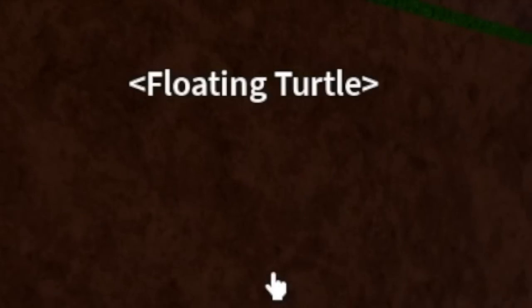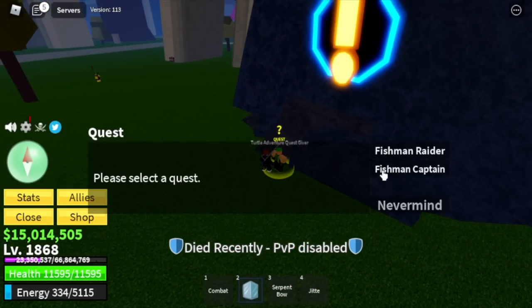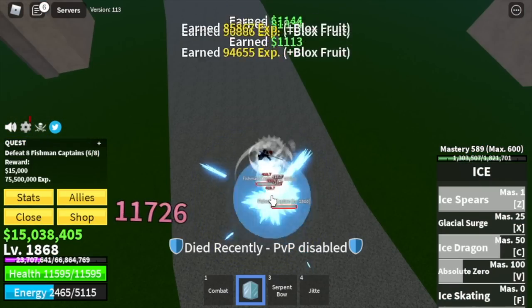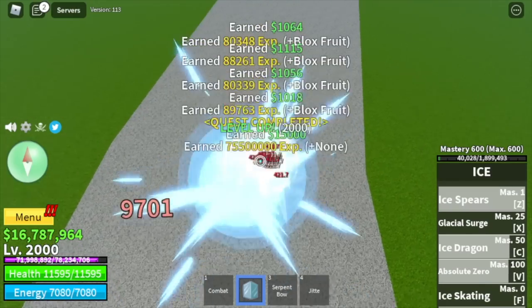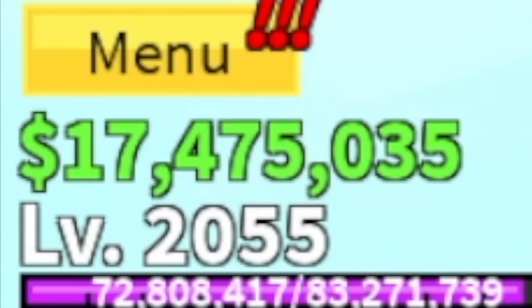Next island is the Floating Turtle. Out of all the mobs and bosses on this island, we're just going to defeat the Fishman Captains. Why? First, elemental is in effect. Next, it's very near the Quest Giver, so the experience difference is not that far. This is the fastest and most efficient way. Target level: 2055.